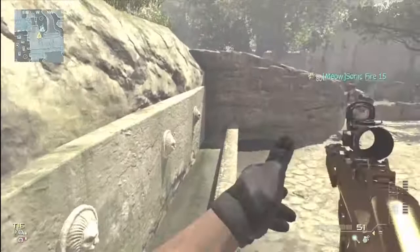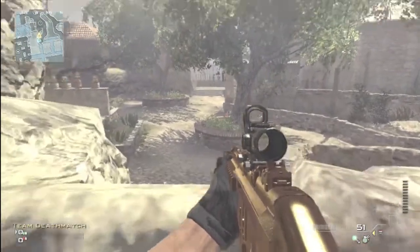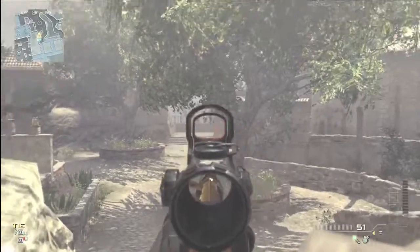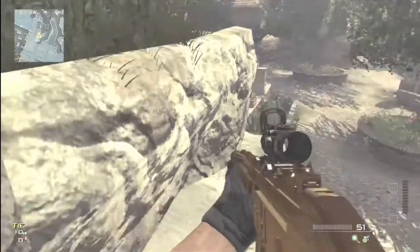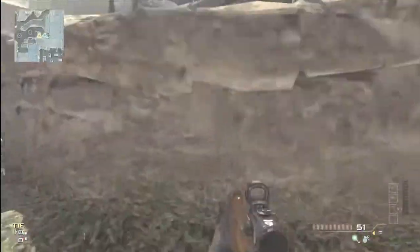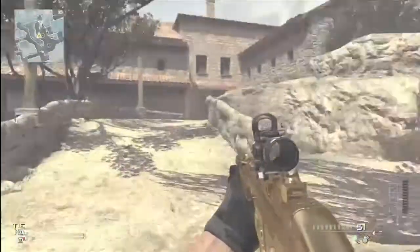Anyway guys, this little wall right here is always very populated and also divides the action. A lot of bullets get punctured into that wall, and you can just jump on top of the side of that wall and look over it. You can do a nice little head glitch, and Sonic will show us that head glitching spot very shortly.